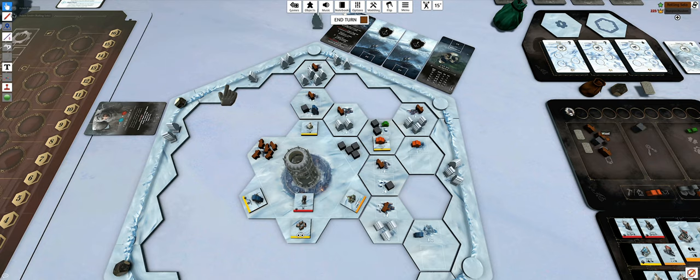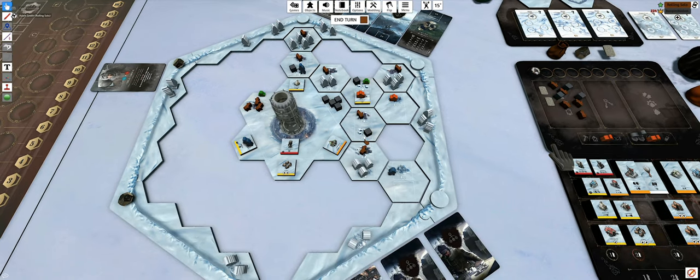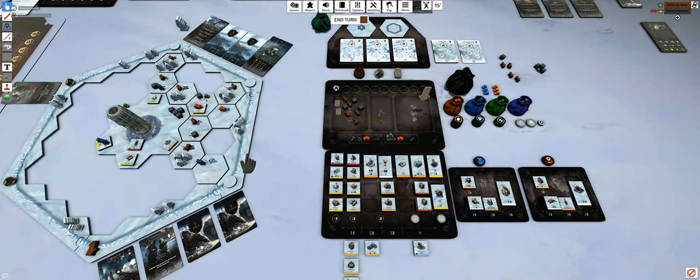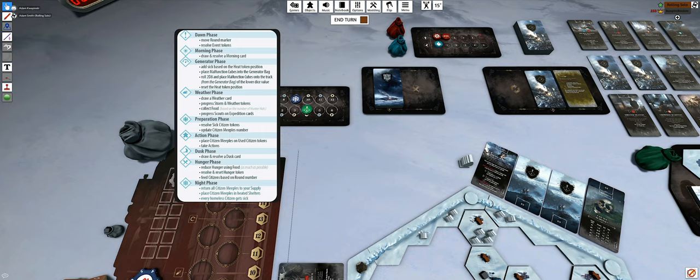Maybe I'll grab coal because I want to make sure I've got enough next turn. I might even grab two of them. Then I'll grab some wood too - singles everywhere except for the coal here. Let's go for some wood to get some building options available. So that was the action phase - we can go further to the dusk phase.